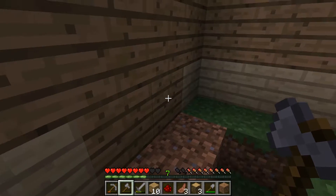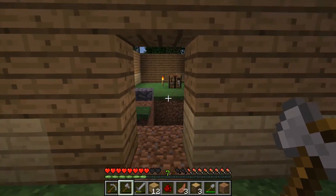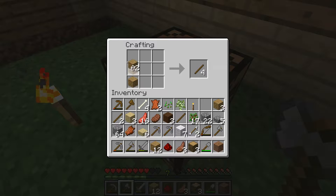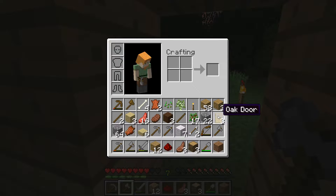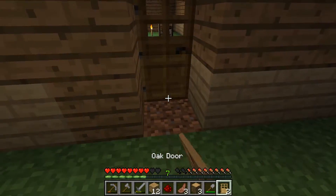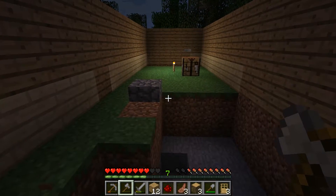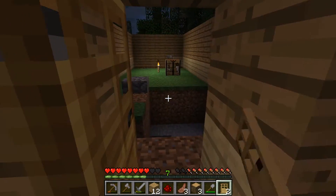I need to make a door. Here we go — one, two, three — this is a good place for a door. Let's make that door: one, two, three — that always gives us three doors, I did not know that. Let's toss out the extras and put this door up. It's getting nighttime again already. I can't aim — we'll knock it down and try one more time.